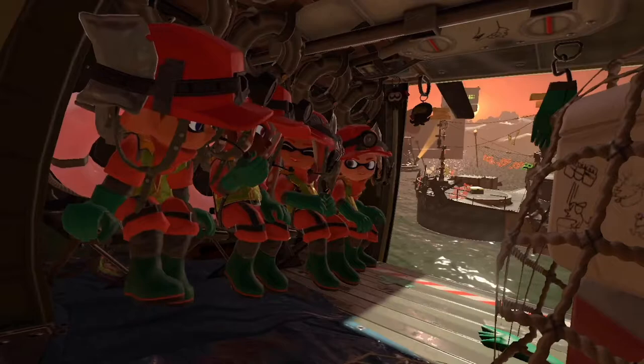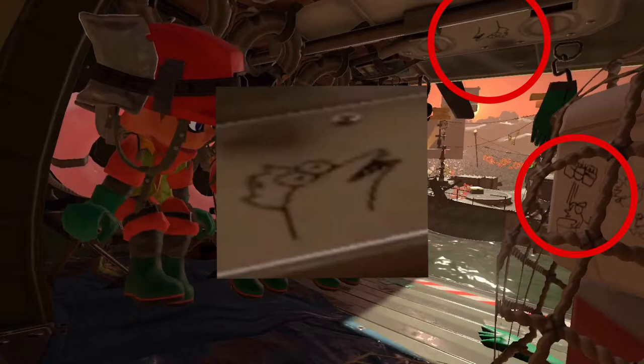A quick glance around the helicopter interior shows some small doodles, possibly by the inklings or GrizzCo employees. They seem to show a fly fish on the right side, and a large salmonid head with a crown on top of the helicopter, which is most likely a doodle of the King Salmonid.